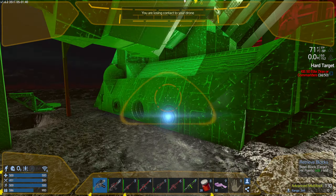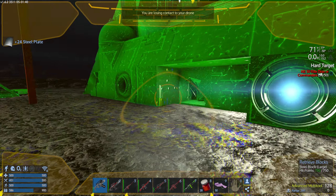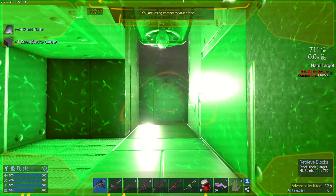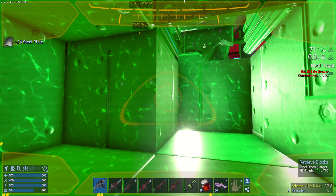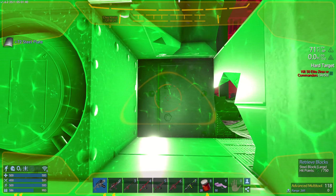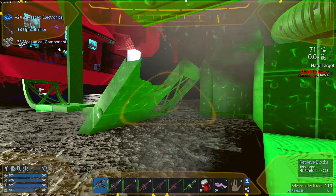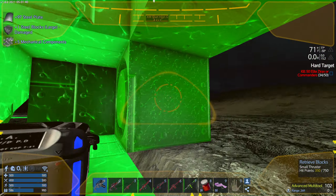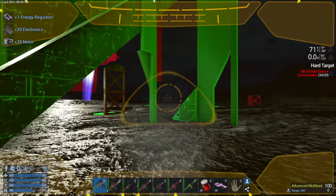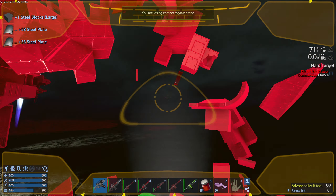What I like to do on this one in particular is go through and take out the middle blocks, and leave the outside support ones. There's a loot box here, I'll get that. Take out a lot of the interior blocks and leave some of the support ones, because I don't want the whole thing to collapse at once. And I caused a whole bunch of stuff to fall — that's okay.